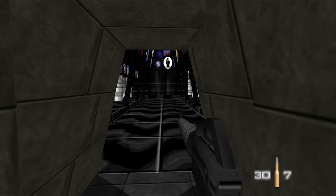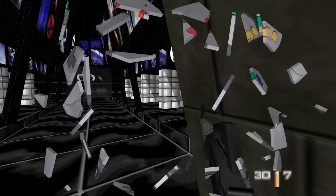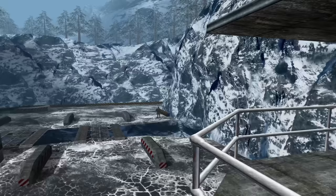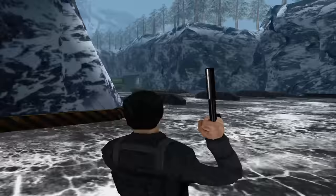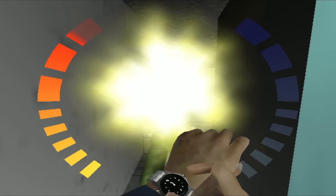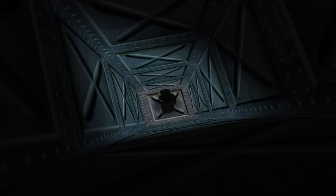At number nine is GoldenEye 007's Invincibility Cheat — an all-time classic that's probably responsible for hundreds, if not thousands, of smashed controllers and damaged walls. Weird little three-pronged indents from that bizarre Nintendo 64 controller. If you've ever taken the time to try to unlock all the cheats in the Nintendo 64 classic, you know how ridiculous the requirements are. Sounds simple, but believe me, the timing on this one is insane.